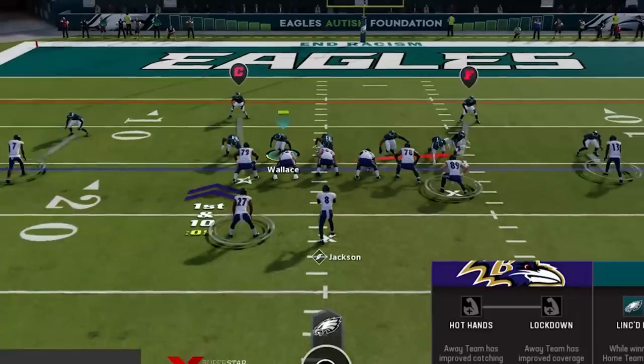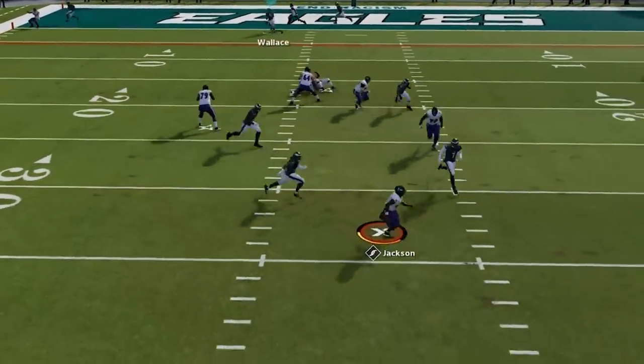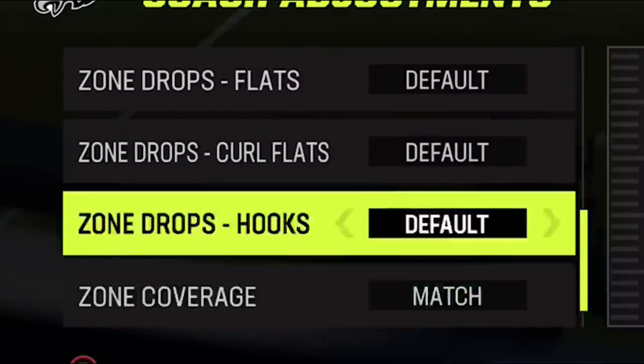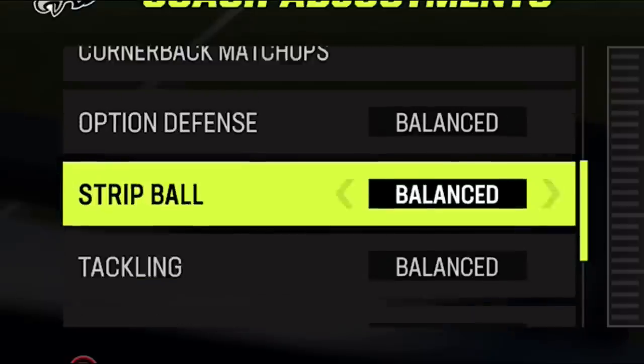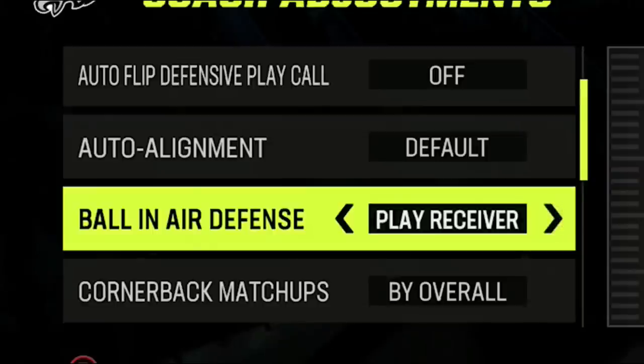On the next play the cornerback gets in unblocked but just completely misses Lamar, allowing him to escape and throw it away to get to second and ten. For coaching adjustments I start the game out by putting ball in the air defense to play receiver, but I feel like since the last patch this setting results in much fewer interceptions and I've noticed some comments saying the same thing.